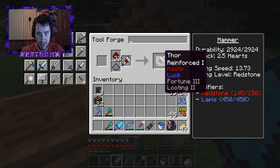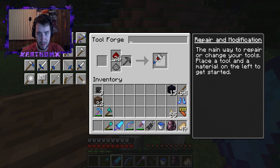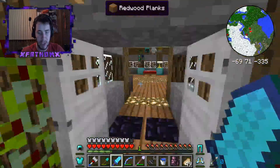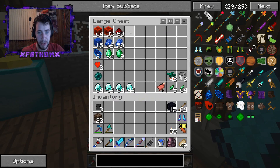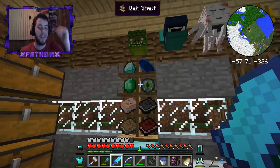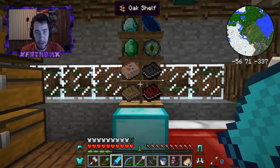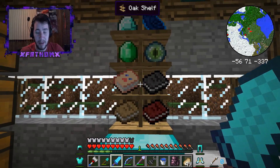Is that a spider coming up towards me? I think it is. No, he's staying off in the distance where he should be. There we go, that's done. Now, you guys want to see something? I put down the fancy lamp on a block of diamond - that is cool. These are the oak shelves that we found and you can place items in them.